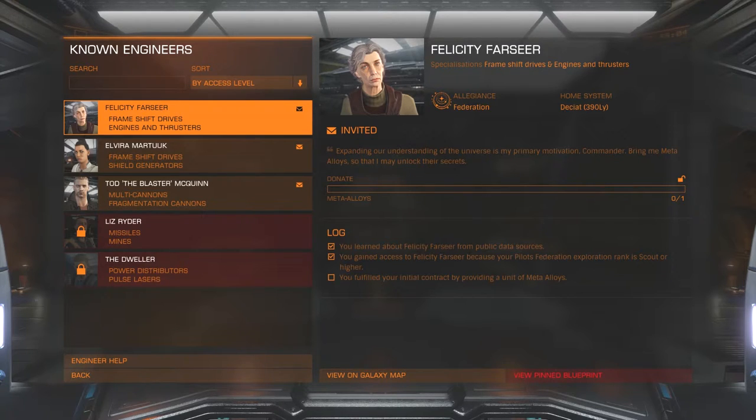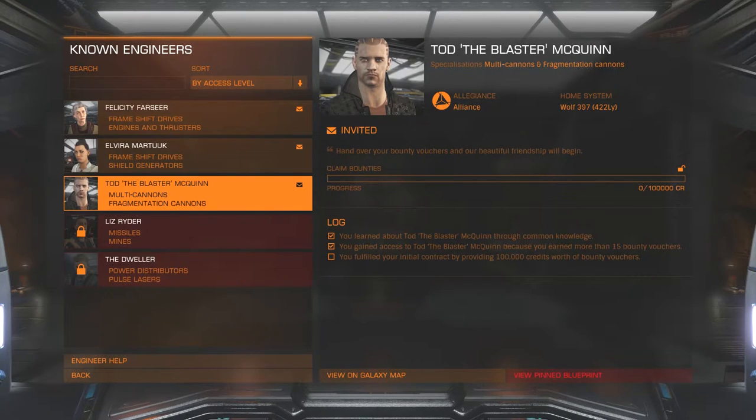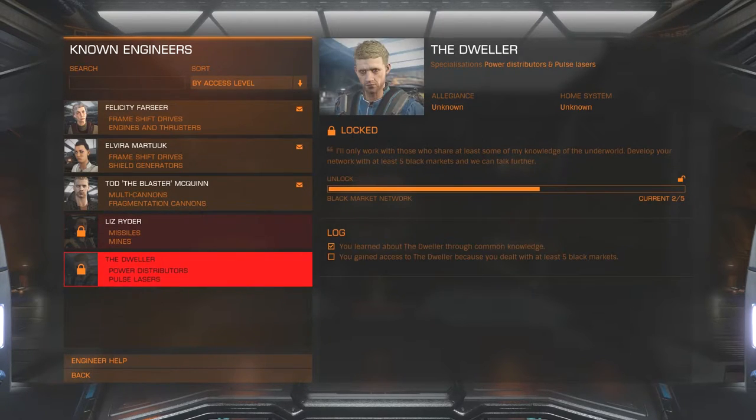Different engineers have different requirements. Elvira Martuk I learned about from public knowledge, and you need to travel at least 300 light years from your starting location and provide three units of Soontill Relics. Todd the Blaster McQuinn I learned about from common knowledge — I've turned in more than 15 bounty vouchers, and for further access to mods for multi-cannons and fragmentation cannons, I'll need to provide 100,000 credits worth of bounty vouchers. Liz Rider requires an invitation from the Eurebia Blue Mafia, and for the Dweller I need to deal with at least five black markets — I've done two so far.